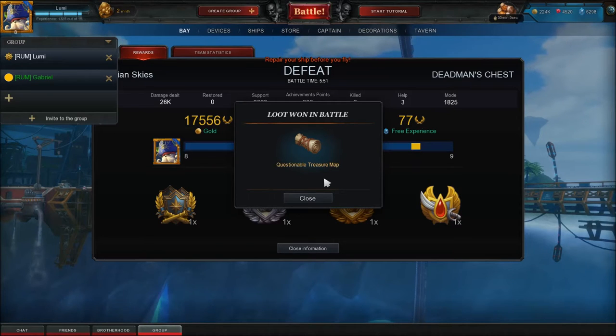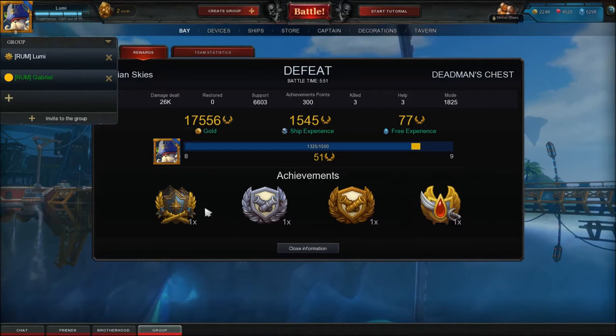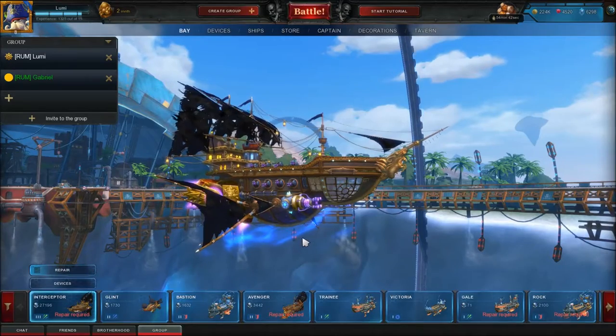Hey, I got a Questionable Treasure Map! Know who you're dealing with. With 10% health I still got a kill. But I have to honestly admit I was really bad with the ship today. 15,000 gold. I have 26. That's pretty meagre. I haven't played it since yesterday — one day without the Interceptor and you forget everything.